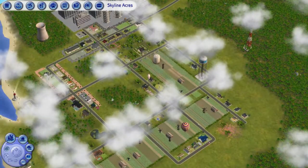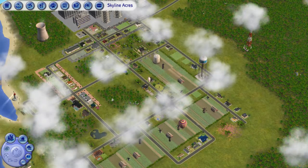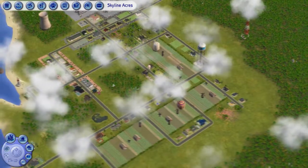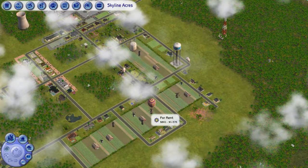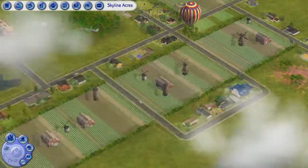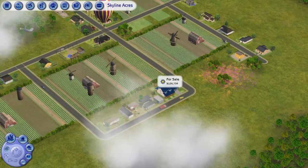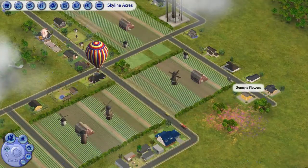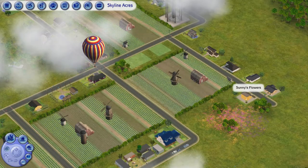I forgot how I got the name Skyline Acres — I think I had a neighborhood name generator and I liked the mixture of two different neighborhood names so I just smashed them together. The Acres part of town is this little farm area: basically mobile homes, farm homes, traditional homes, and there's a bakery and a flower shop over here.